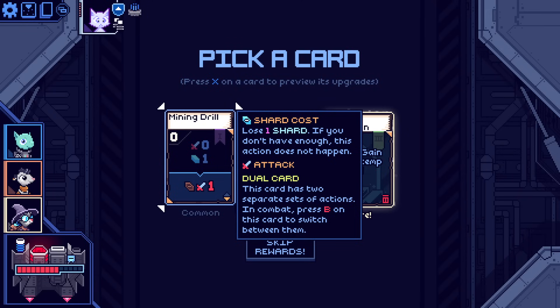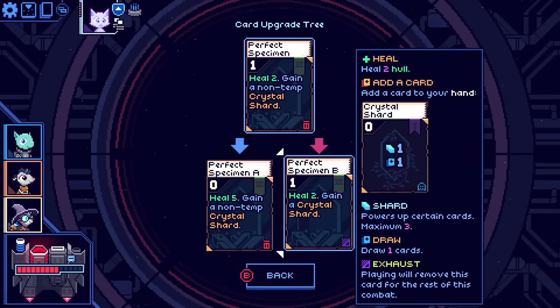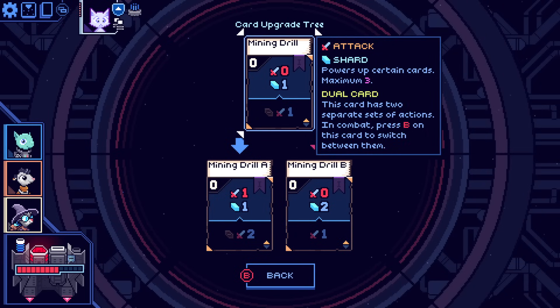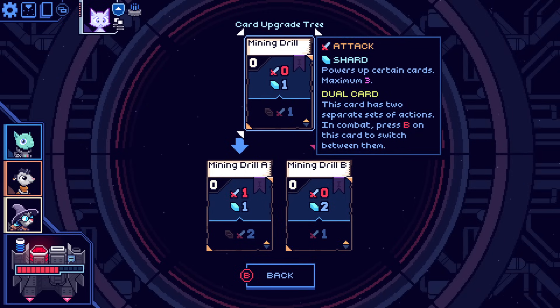Let me press X on this one first because if X turns out to buy the card, then I won't be in trouble. I wouldn't bother to upgrade this one at all, but since I can check what mining drill upgrades do — mining drill A looks all right. Oh sorry, I didn't explain this flipping thing. 'Dual card' — this card has two separate directions, and in combat press B to switch between them, so you can do two different things with it. By default zero damage — the reason you'd bother with zero damage is that some things buffer your damage, so doing zero could end up being two damage or one damage. A little niche at this point.